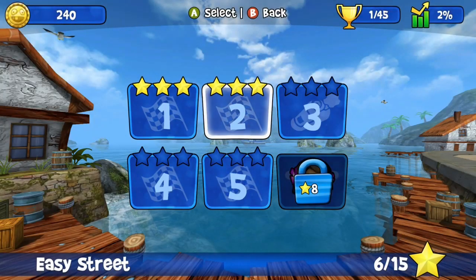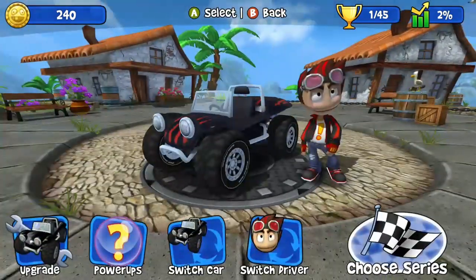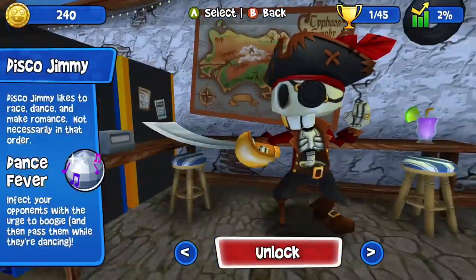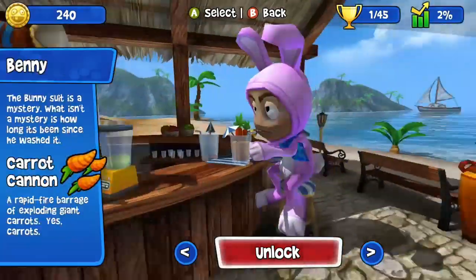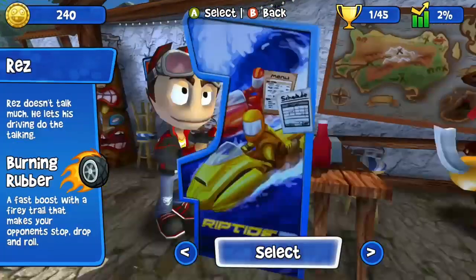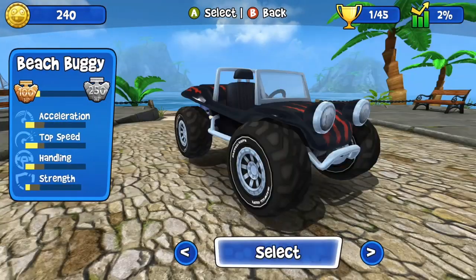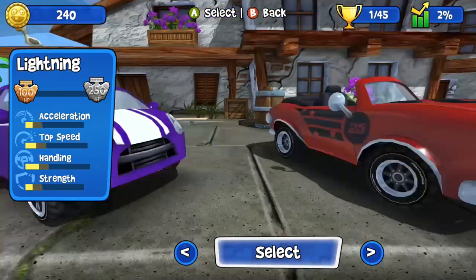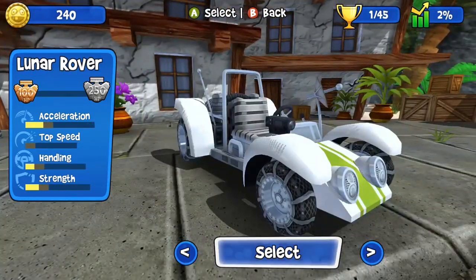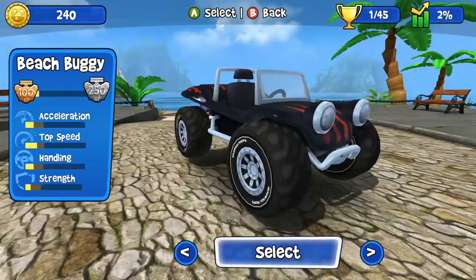This is your main career mode and there's an awful lot to do. As you race through, at the end of each cup there's a boss to race against who will use their special unique ability. Once you beat them they'll join your team and you can select them. For example, Rez — the character I've got here — his special ability is a speed boost. Some fire bouncy balls, some fire flowers behind them so you can't get past. There's a ton of cars to pick, all with different strengths and weaknesses, and you can upgrade them all.